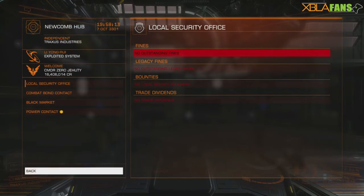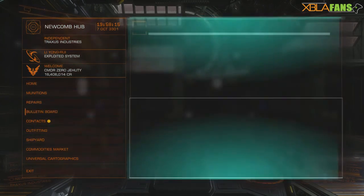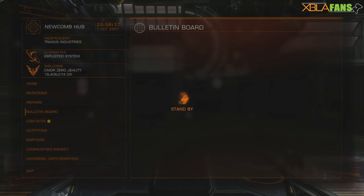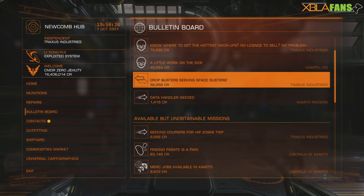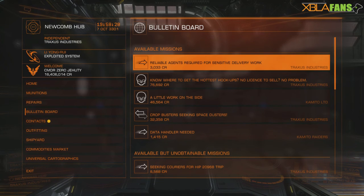Rinse and repeat. Find a good place to settle down, go to the bulletin board, grab the quest again and again. It will damage your rep so just do it somewhere you don't care about. Most stations, if you have a large enough cargo hold, will have quite a few of those missions. You will sooner or later pop those achievements. Once again I'm JD, this was the XBLA Fans channel, thank you for watching.